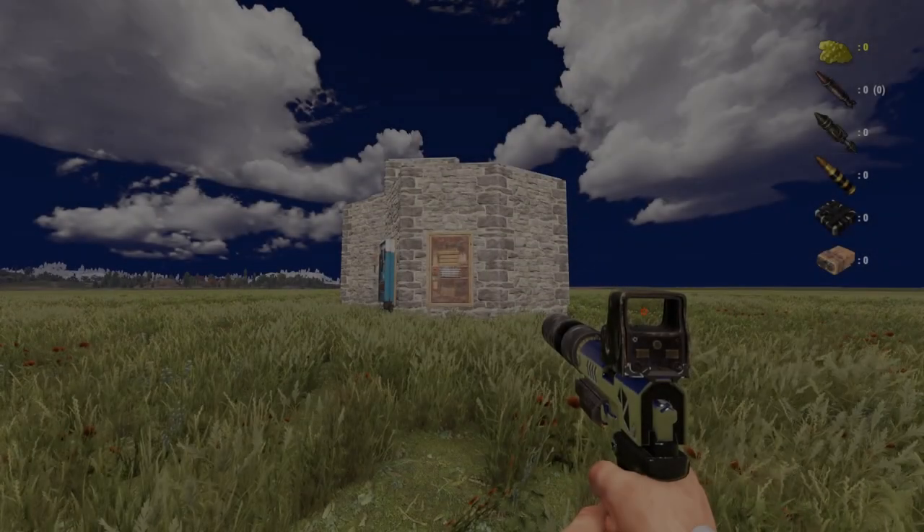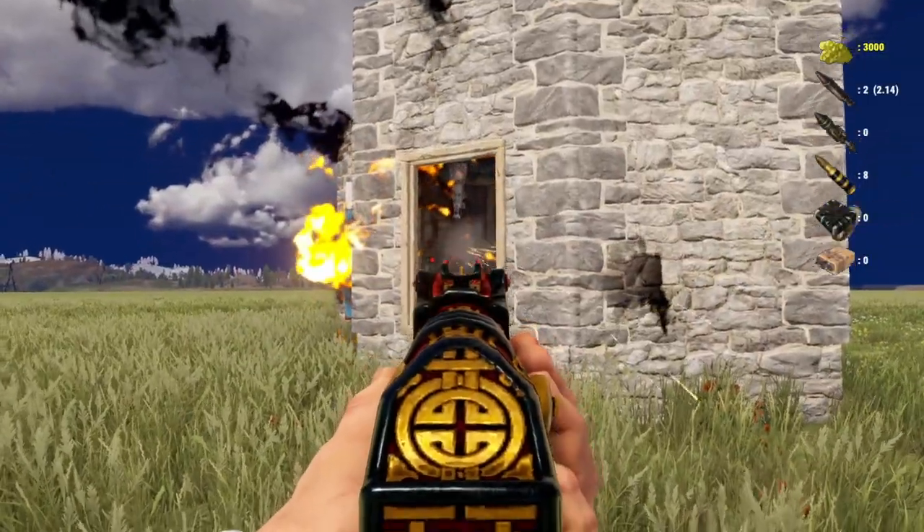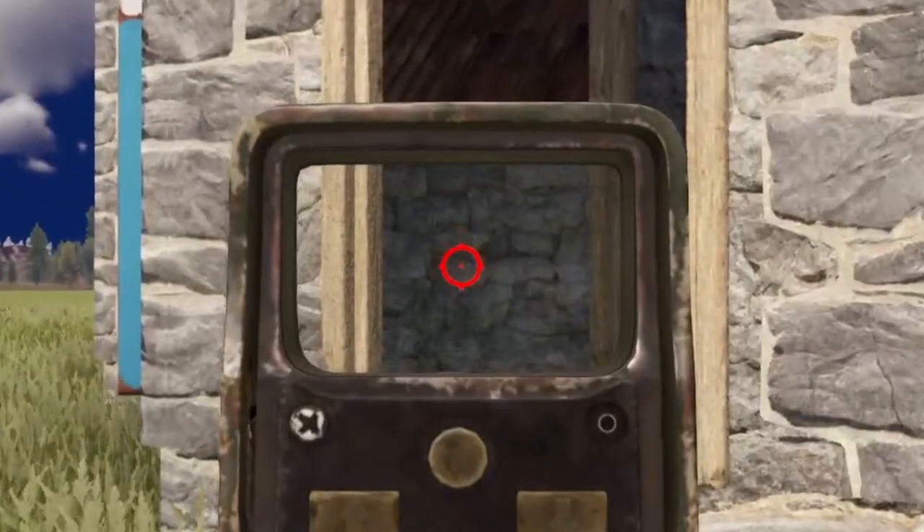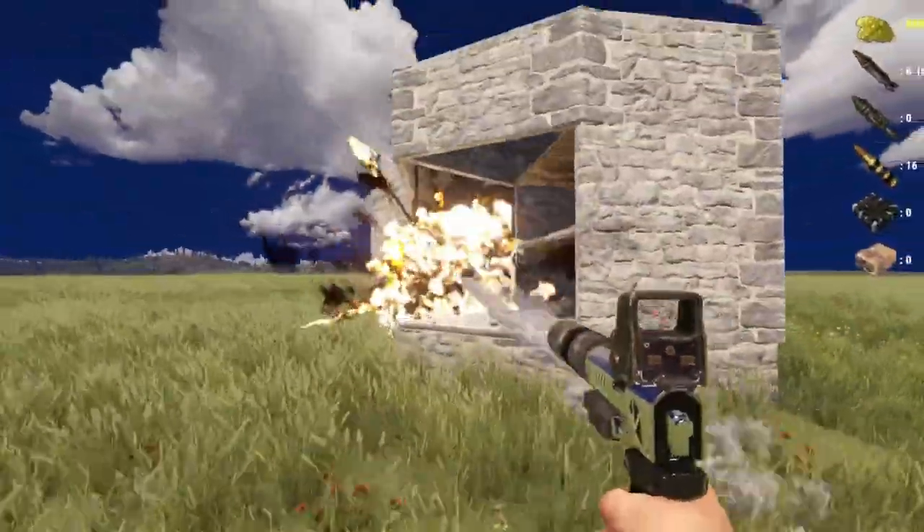We begin with the raid. We efficiently defeat this base for 12 rockets due to an unupgraded path wall supporting the crossroad stability bunker, though if this was fixed, you could splash the roof from outside and create a path for 14.